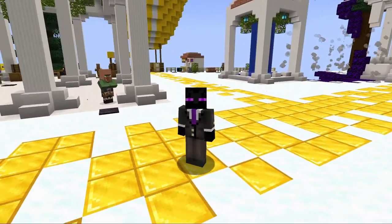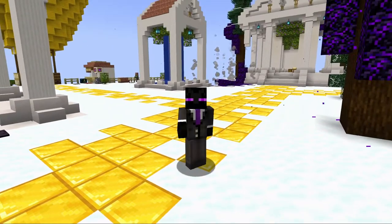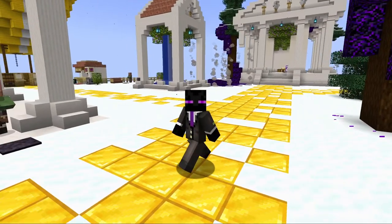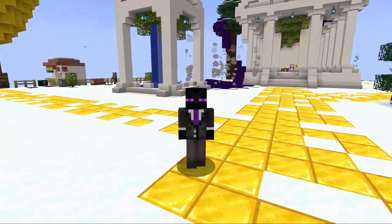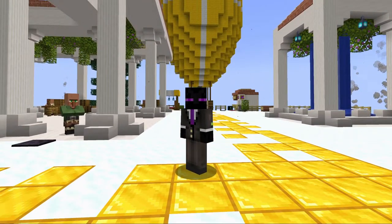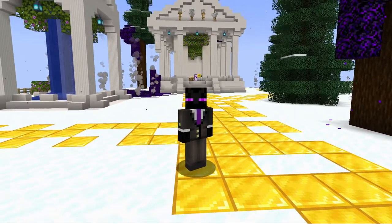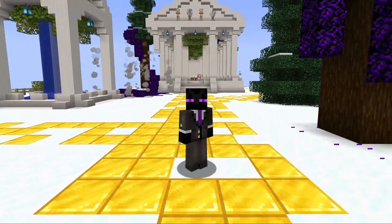What's going on everybody? My name's Avid and today we are going to talk about using command blocks in your adventure maps to make a really unique adventure experience. The city that you see behind me is called Cloud's Rest and this dungeon is in my adventure map series that I've been working on. I use a ton of command blocks to make a really exciting experience for my players.